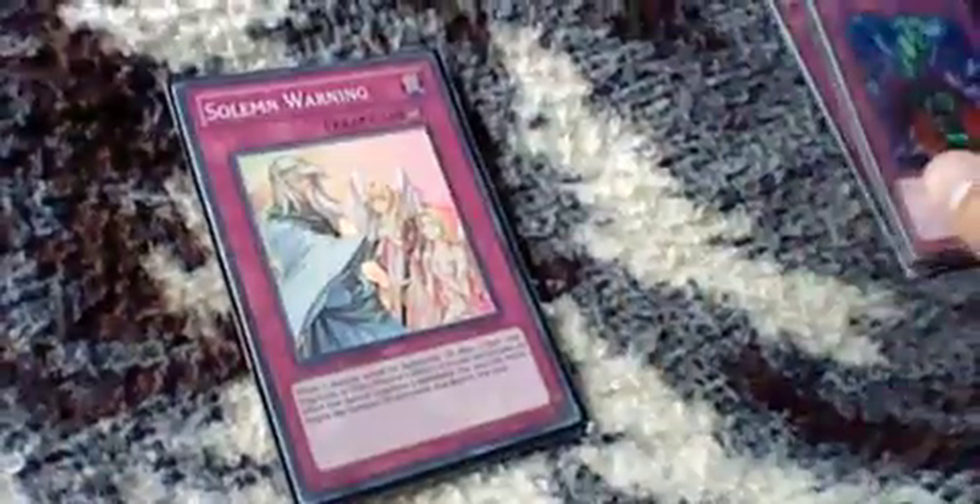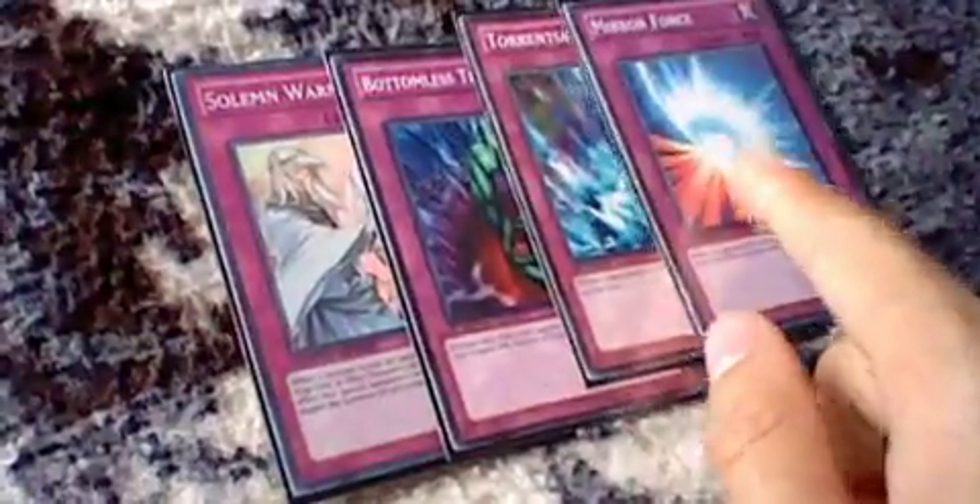They're a very good deck in general. Their only worst matchup is Ophion, but it's not really hard to side against Ophion. You play one Warning, Bottomless, Torrential, and I play Mirror Force — I might replace this with a Compulse, I'm still not sure. I still like playing Traps rather than hand traps like Trag, Scarecrow, or Maxx C. And I'm siding Maxx C and Breakthroughs — I don't play Valor in this build. Well, it is pretty good, but I guess it's just my opinion.